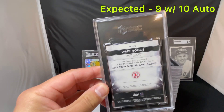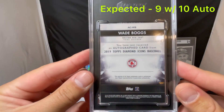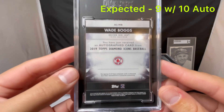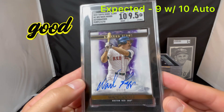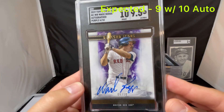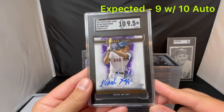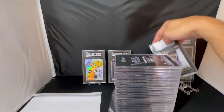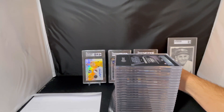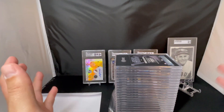Next here is Wade Boggs. I thought this would be a 9 with a 10 auto — a 9 because again it's a thick card, just wasn't a lot of confidence it was going to get higher than a 9. And it also came back a 9.5, like the Kyle Busch, with a 10 auto. Numbered to 10, Hall of Famer — another on-card auto there. So again, great surprise here on some of these modern cards getting good grades. So far all three auto cards we got were great surprises, whether it be the auto being graded or the card itself getting a higher grade. All three are available if you guys are interested.